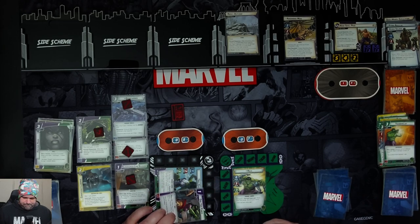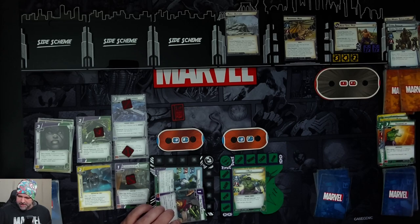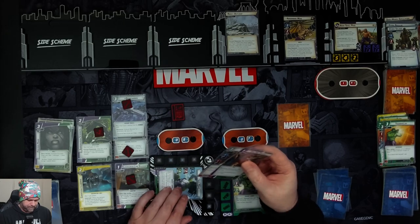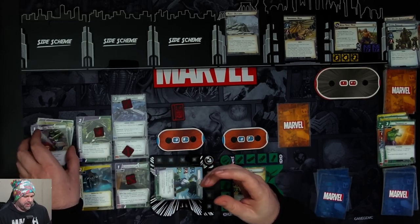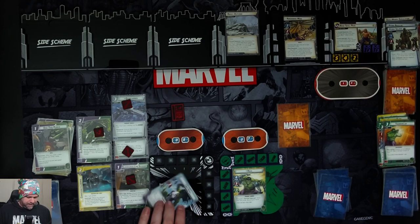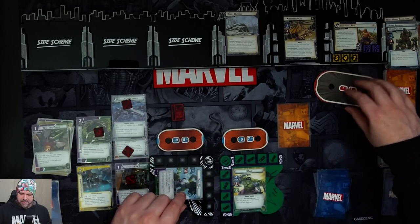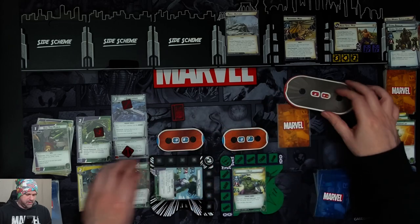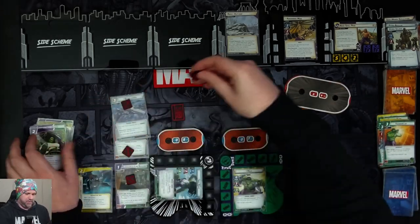We attack for five on the Hydra Soldier. Because he is defeated, we cannot stun him, so we do not lose Superhuman Strength due to the cost arrow. We use Mockingbird with One-Two Punch to ready. After a basic attack, use attack ready She-Hulk, then attack for five on Absorbing Man, taking him down to nine and triggering the stun from Superhuman Strength.